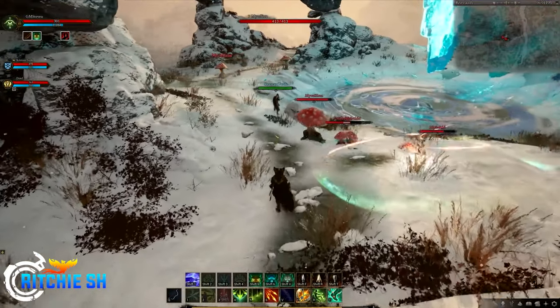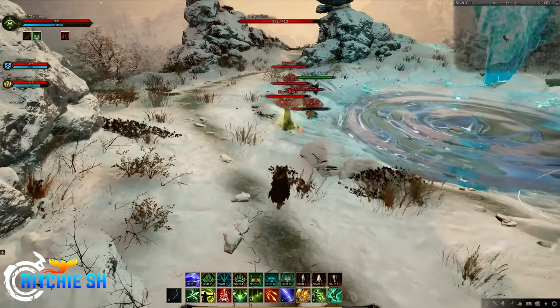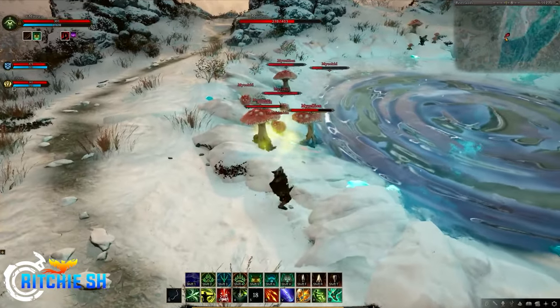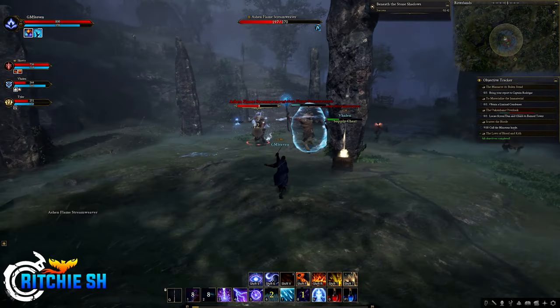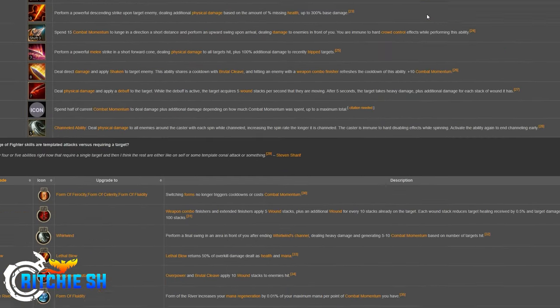Skill wise, each class has a variety of templated skills which allow for free aim in action mode, and targeted skills which require you to have a soft or hard lock target to cast. Some of these abilities can even be body blocked, which means if you are free-aim casting an ability and someone moves in the way, it could hit that player instead of your target. If you want a complete breakdown on each action and tab target ability, the Ashes of Creation wiki is a good place to check that out.